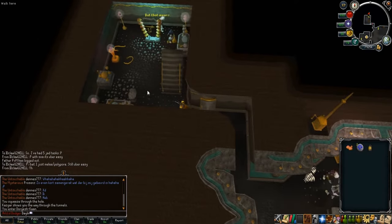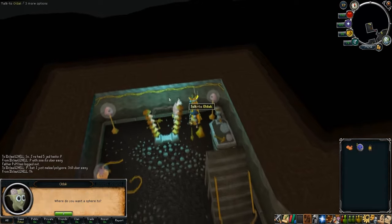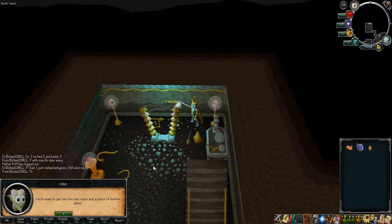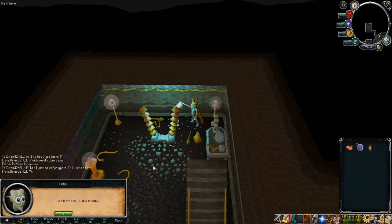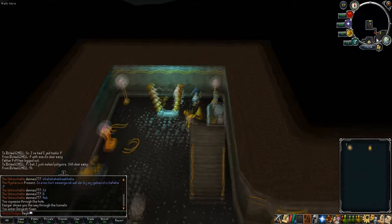In this clip I'll show you how to get the Goblin Village Sphere, which is the easiest way to teleport to the Goblin Village. Take a molten glass and two lots and go to the Dorgesh-Kaan city — go to the northwest corner and you'll see a Goblin. Right-click it and select 'Buy Sphere', then click 'Buy Goblin Village Sphere', and he'll give you one.